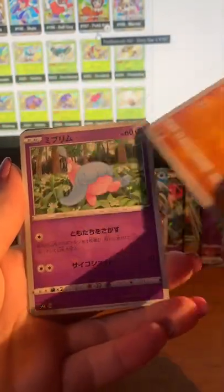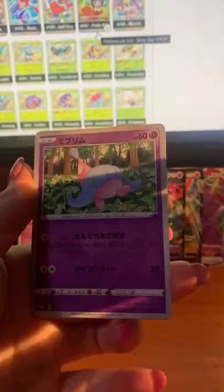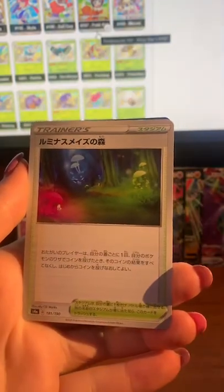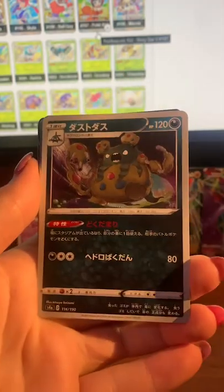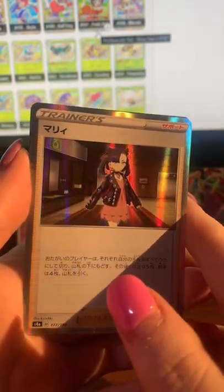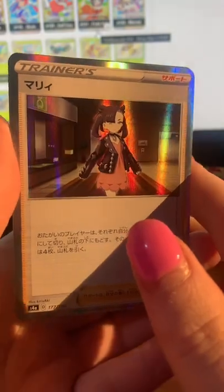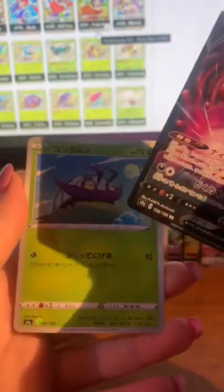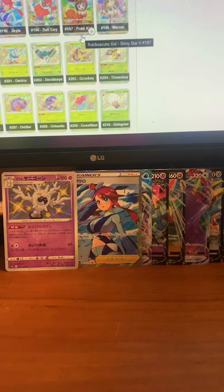Rolycoly — I love this new line as well. I like anything that's sort of witchy so I think it's Hatterene — maybe. Gossifleur — very nice, that's cool. It'd be funny if I actually hit a god pack but I doubt that'll ever happen. Marnie — that's a nice holo. Applin. Another V card I already have, and I've got this guy — we already pulled that Crobat in the last box.